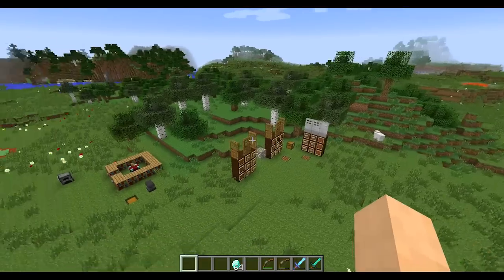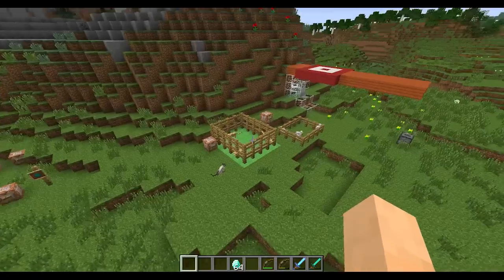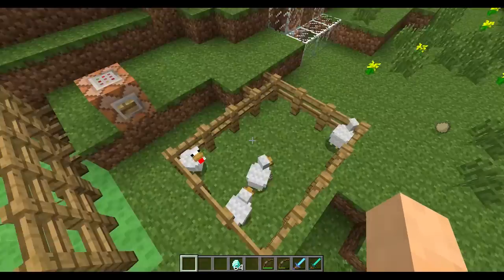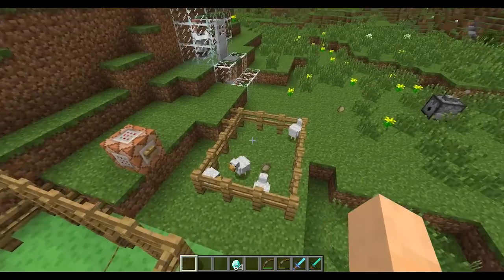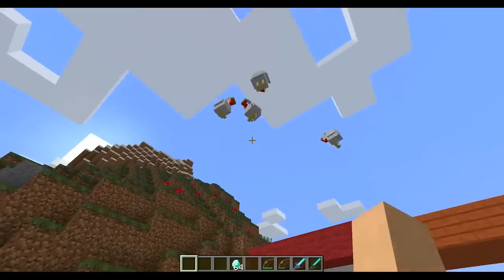Now I want to go into some really cool new commands. We have this new thing called @E — that is entities. So if you know the other selectors — @A for all players, @P for nearest player — @E will target entities like chickens and cats and a bunch of other stuff. So now I can use commands on entities. I'm going to teleport these chickens up in the air — they're going to float down slowly.